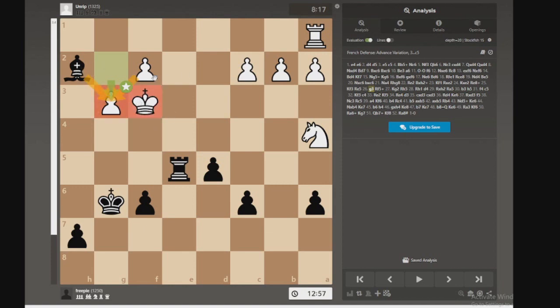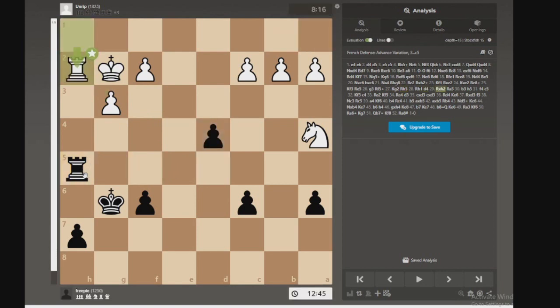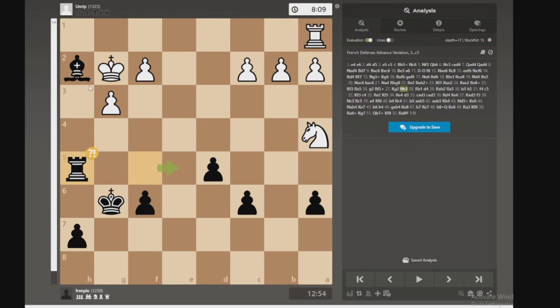Maybe people saw earlier that this bishop was in trouble. I don't know why I didn't see it. But yeah, the bishop's trapped. The evil bar says white's ahead now. And I'm going to try and salvage it — poorly salvage it. I mean, what was that maneuver there? I think I was defending because I was like, oh my god, I've got to save this bishop, even though the bishop's screwed. Like, even if it's still defended, it's just trapped.